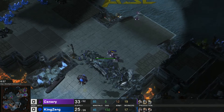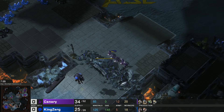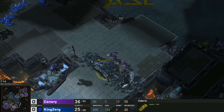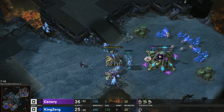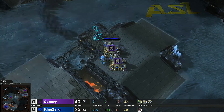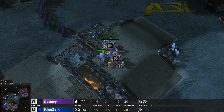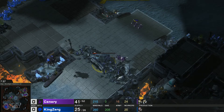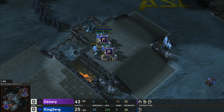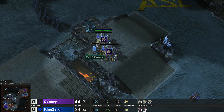Canary is indecisive — his zealots go to the front, then the back rocks, meandering in the middle, which gets a bit scary. KingZerg is on Canary's side of the map; three lings get cleaned up by one zealot. The photon cannon is going down and this is a full wall-off. Zealots working on the back rocks — that'll provide an avenue for Canary later. He needed to get damage done now though, since his production is in the middle of the map.